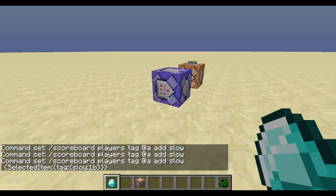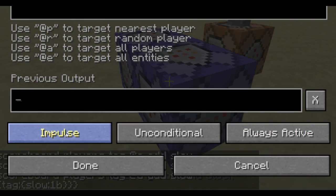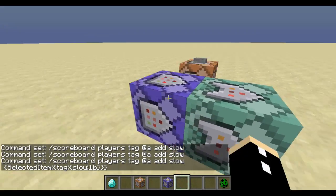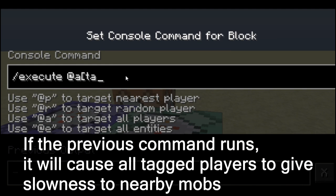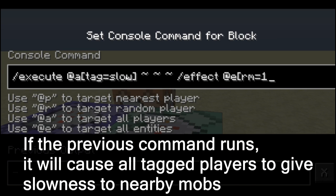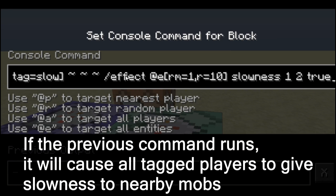As you can see, the data tag does not match for the dragon, but when I hold the diamond, tag slow is added. Let's add a chain command block so this actually does something. This is going to be conditional, and we're going to go: execute at all tag equals slow, and then effect @e rm equals 1 — so outside a radius of 1 — r equals 10, let's say, and we'll give slowness for one second, level 2.